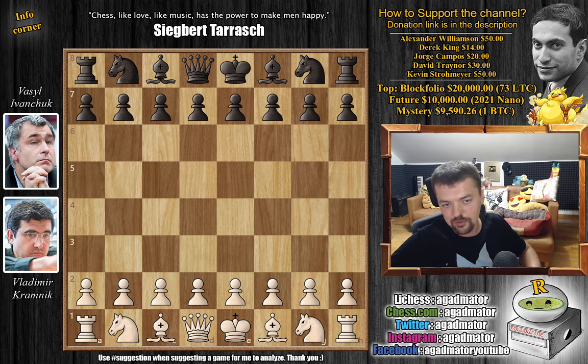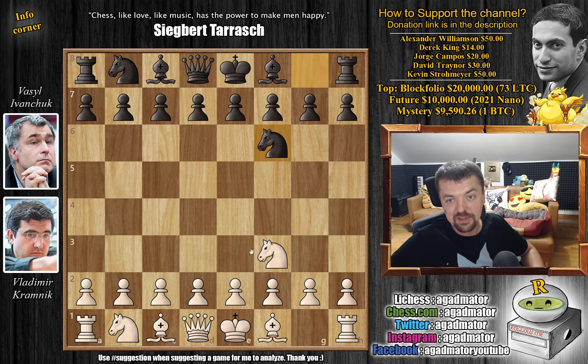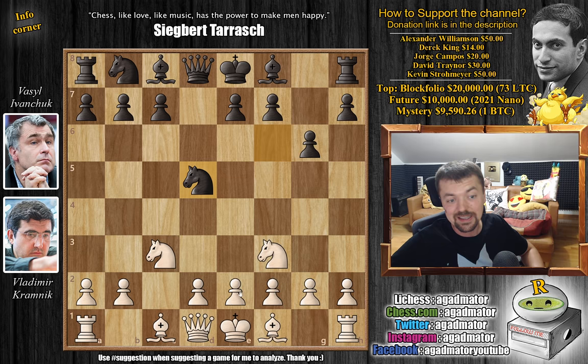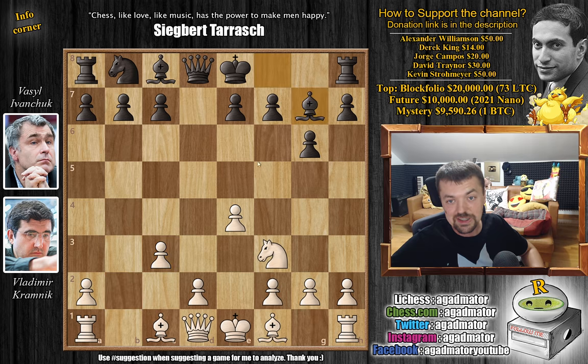It's a pretty standard opening with a very cool twist. Kramnik starts off with a Reti opening: knight to f3, knight f6, c4, g6 preparing bishop g7, castles and so on. We have knight to c3, d5, striking in the center, captures, captures, and now e4 attacking the knight. We basically transpose into the main line of the Grunfeld defense, asking what do you want to do here. The standard idea is to keep challenging the center.